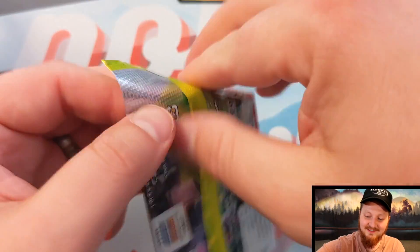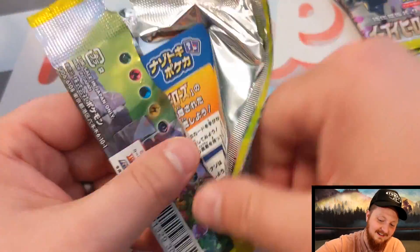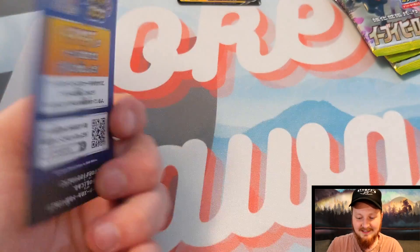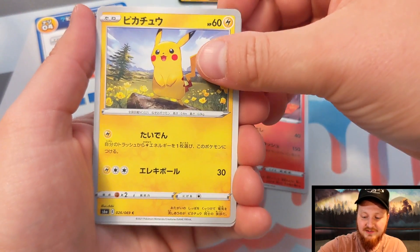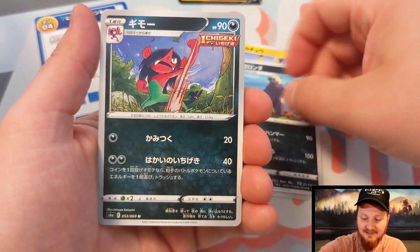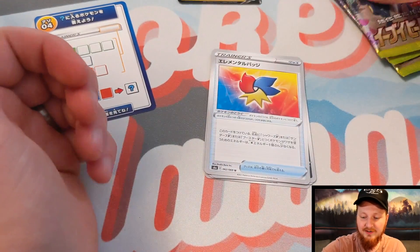Oh my gosh, this set is insane! I'm super fired up about this. I don't know what the pack trick is or anything, so we'll just get into it. It comes with these little game cards, I think that's pretty cool. I only have five packs so we don't have anything too crazy. We got a Pikachu — oh my gosh, look at that! Look at this — a Morpeko, and some kind of trainer card right there.